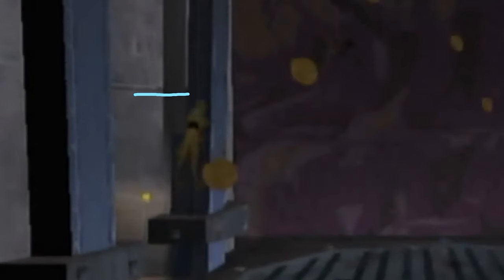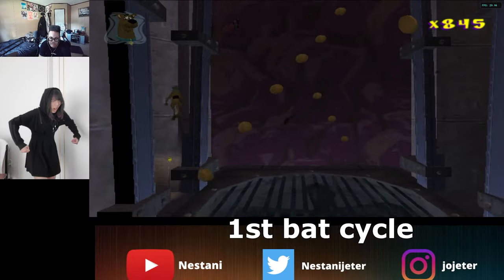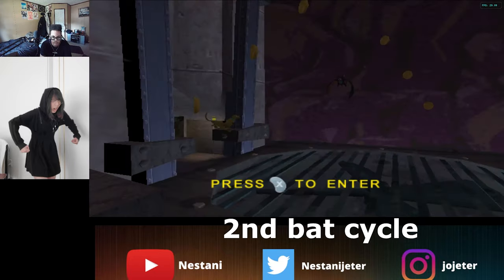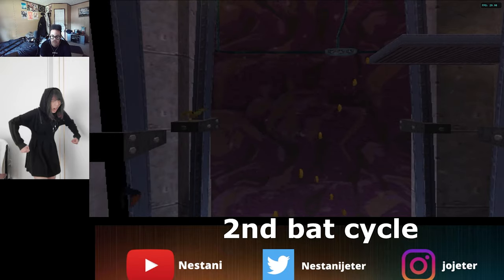Next is GGS. The first jump is the hardest part — delay your first jump slightly, land on the ledge, let Scooby land securely, then jump up to the next ledge and jump out onto the pole. From there, you'll make Half Bat Cycle, First Bat Cycle, or Second Bat Cycle depending on your timing. As a newer player, you most likely won't hit Half Bat Cycle often — as long as you're hitting at least Second Bat Cycle, you're doing fantastic. Getting the trick at all is a great job.